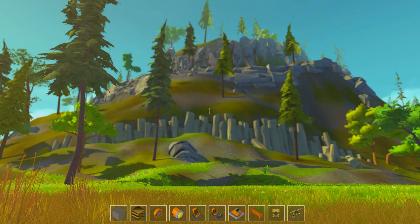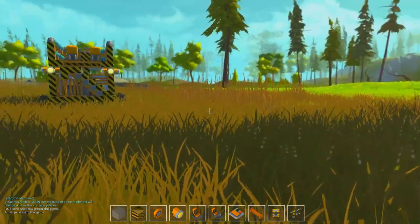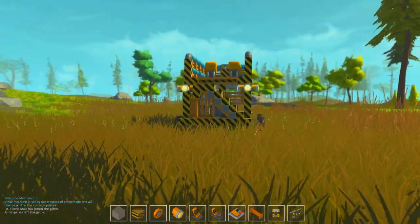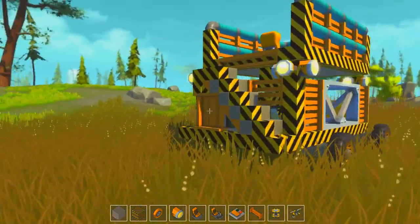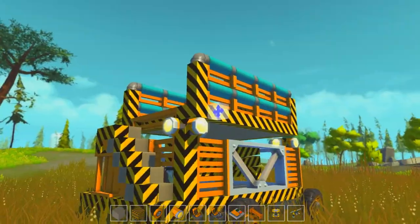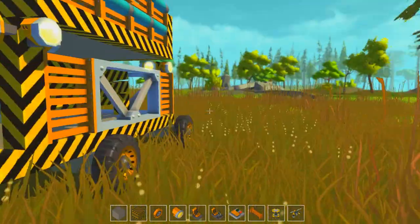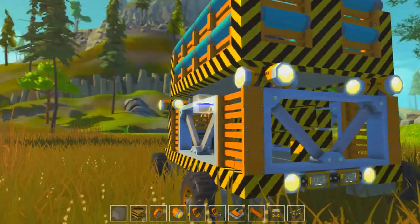G'day guys, Menace here with another episode of Scrap Mechanic. Look at this beautiful world. This video is going to be a little bit action-packed, and I wanted to start off by showing you this design that I came up with — this cool-looking car. It looks kind of like a double-decker bus.